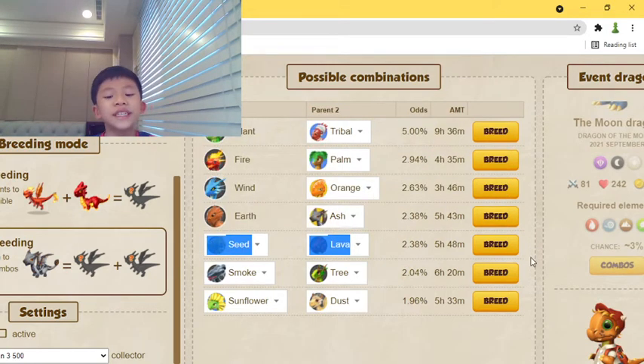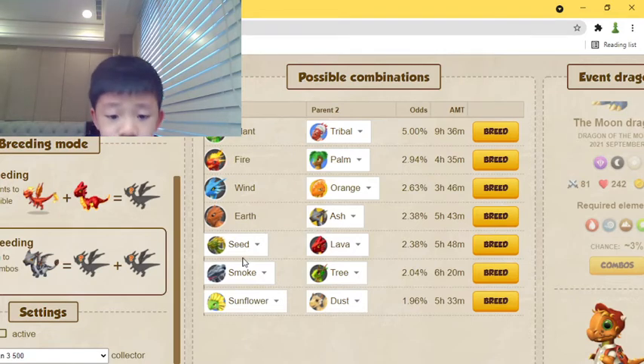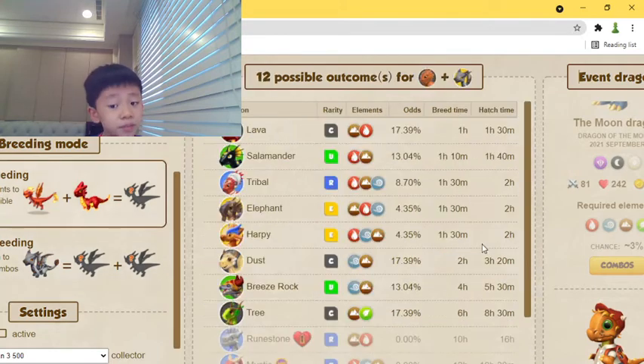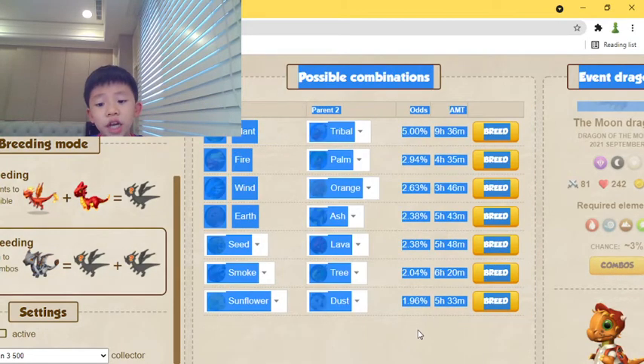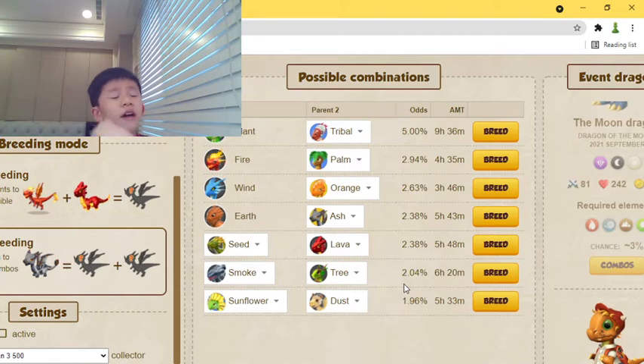And if you don't have any of those above, we've got the seed and the lava dragon, which has a 2.38% chance, 5 hours and 48 minutes, and 12 possible outcomes. That means besides the moon dragon you still have 12 possible outcomes you can get — so a very low rate of getting the moon dragon.